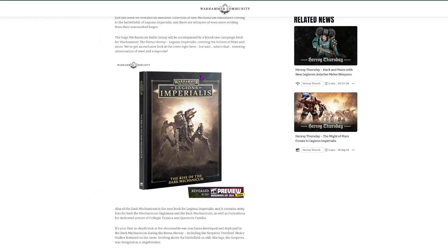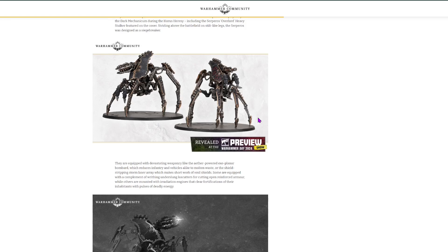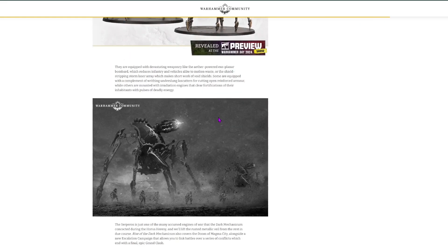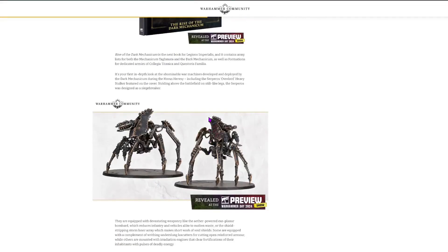Legions Imperialis is getting some cool Dark Mechanicum guys — these little evil Adeptus Mechanicus spidery chaps. Not regular Adeptus Mechanicus. They look awesome. This is Legions Imperialis, which is the small scale one, so these guys must be pretty big if someone's doing free-handing on the side of them. And overall these spider chaps look pretty sick.